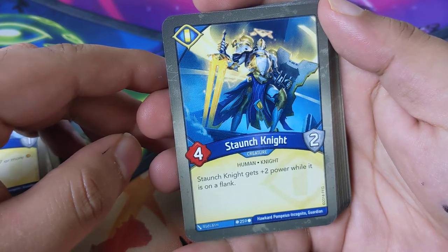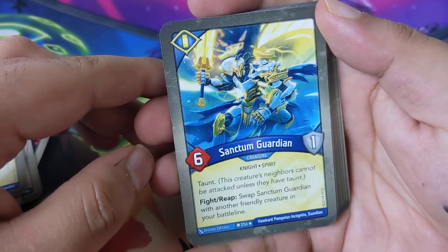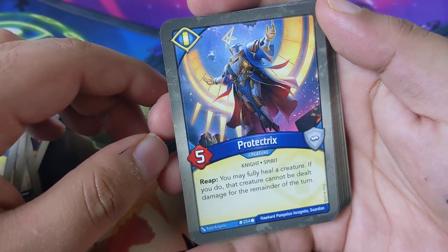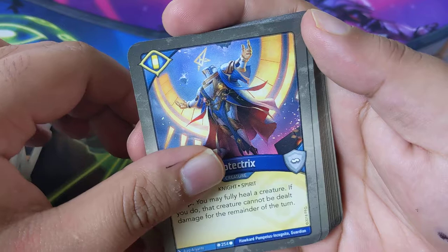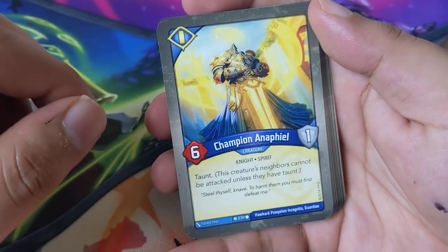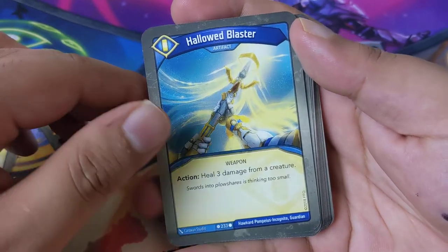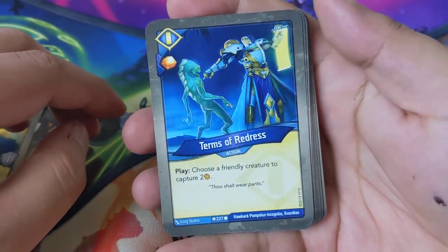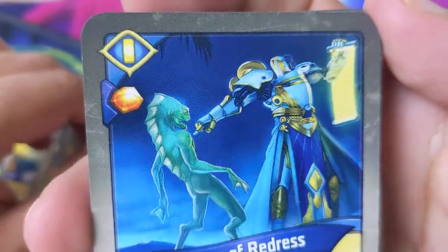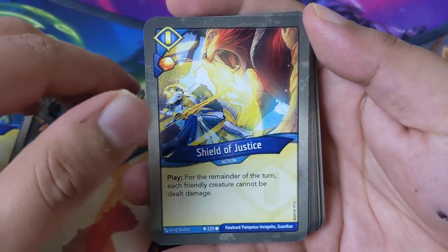If your opponent has seven or more amber, capture all but five of it. Stone Knight: gets plus two power armor while on flank. Sequi — reap: capture one. Sanctum Guardian — fight, reap: swap Sanctum Guardian with another friendly creature in your battle line. Protectrix: you may fully heal a creature; if you do, that creature cannot be dealt damage for the remainder of the turn. Commander Emil: use a friendly non-Sanctum creature. Champion Anaphil has made a comeback — taunt, very cool looking card too.